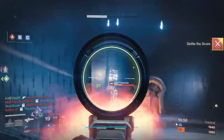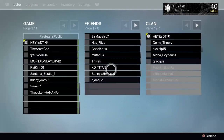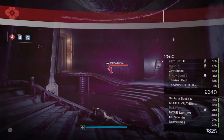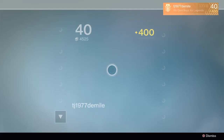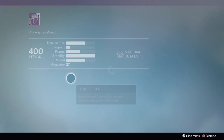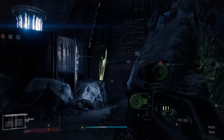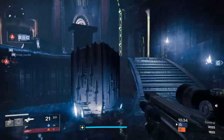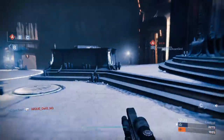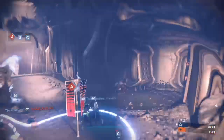The first thing we're going to go over is map layouts in general. There are two main layouts that Destiny map designers used, and they're very common in all types of games, not just Destiny. The two biggest ones you're going to see are circular maps and three-lane maps.